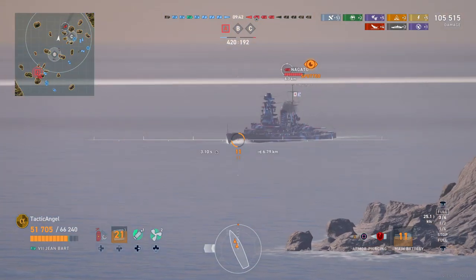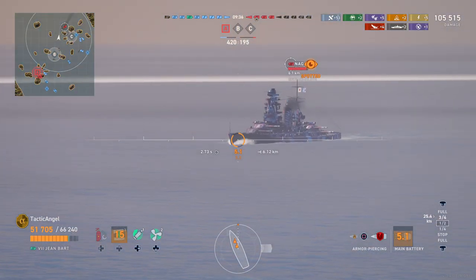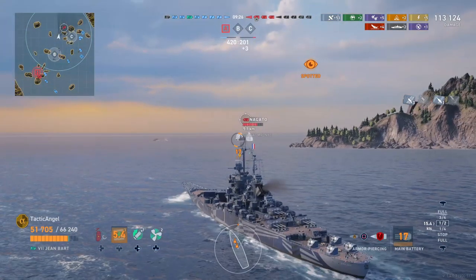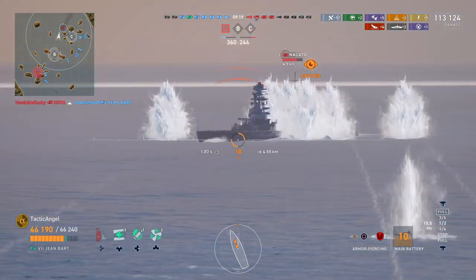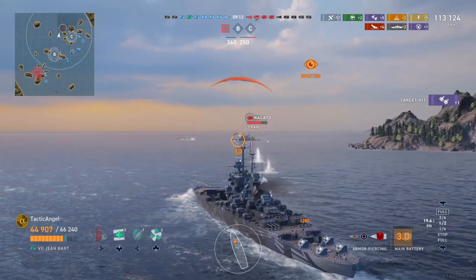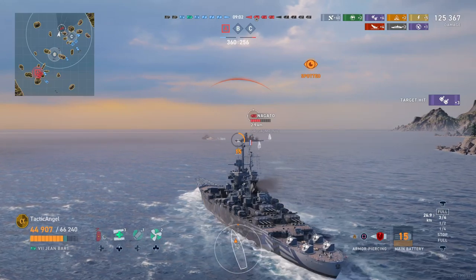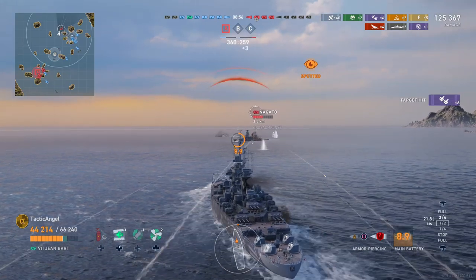Now I'm moving up on this Nagato. At this sort of angle, I'm going to aim upper belt and towards the nose, just hoping to sneak some damage in rather than sit and wait. I know I'll be able to get my guns back in action by the time he's closer to me. I'm hoping to use my second reload right here, but a secondary gun takes out my super-firing turret — this happens all the time. Obviously, if I had been able to do double the damage there with quick reloads, I'd be doing terrible things to this Nagato, and that's really what the John Barr is all about.